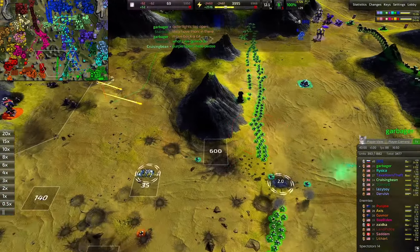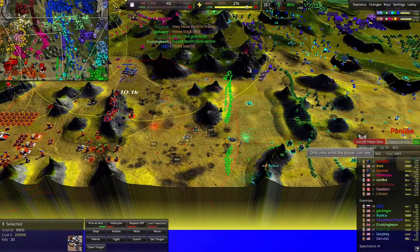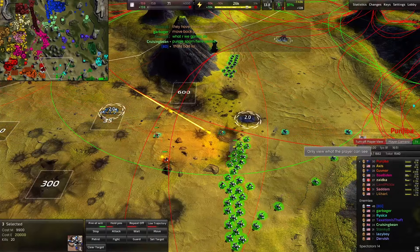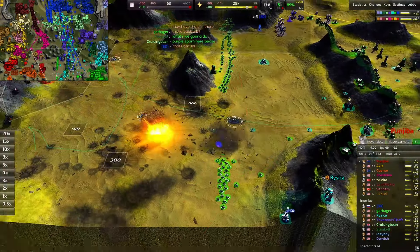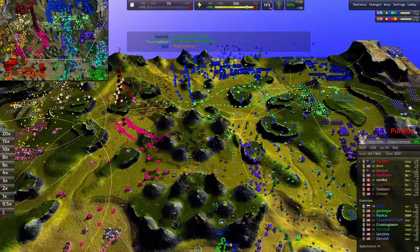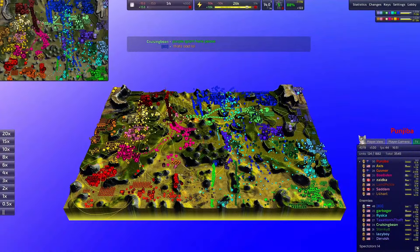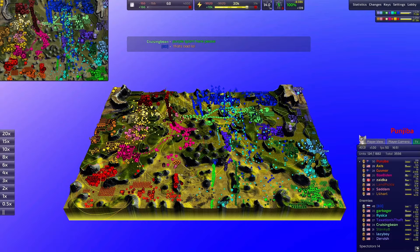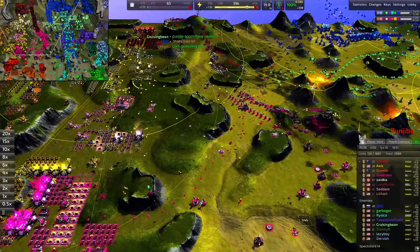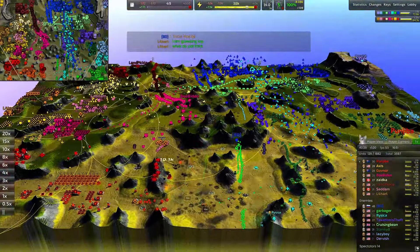Those Ticks are just providing radar scares for the warm color team — they can see what units they're hitting and those Ticks are just taking on losses for nothing. But the cool color team has very much surpassed Axis in terms of air power now. What did I tell you — you've got to watch out for your air power. Is Axis going to be curb-stomped the way Lazy Boy was twice?